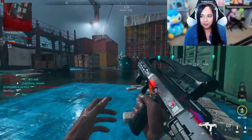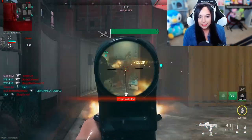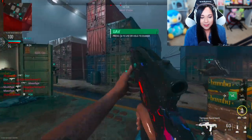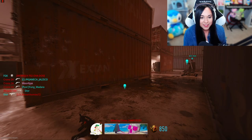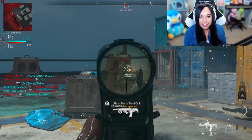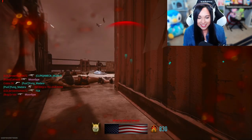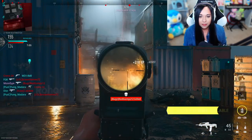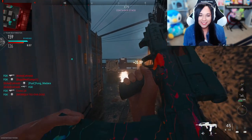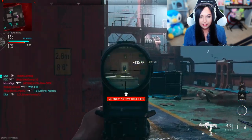Honestly, I'm surprised that after all these triples I have not been able to hit any quad feeds today. All I want is a quad feed and I cannot get it. I keep feeling it - only doubles and triples, that's all I've gotten and I cannot get anything more than that. I feel like the only way to get a quad would be to sit back and hardscope, but I don't want to do that - it's so boring. I want to run around the map and play.